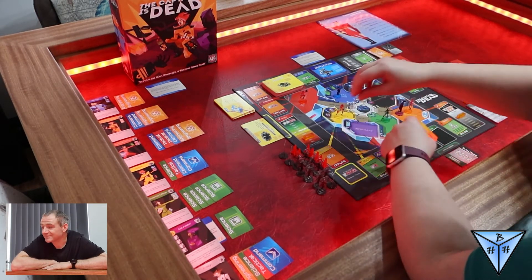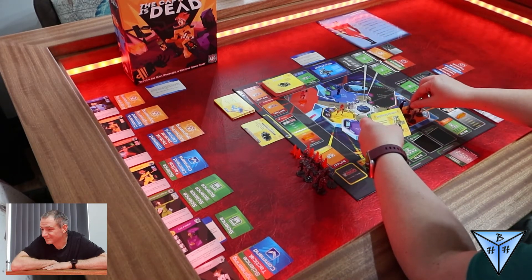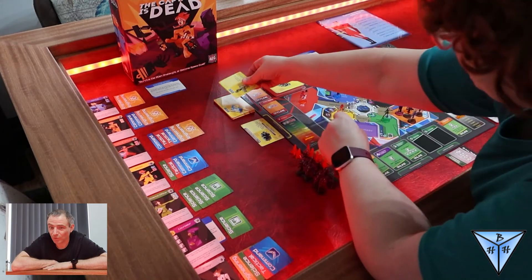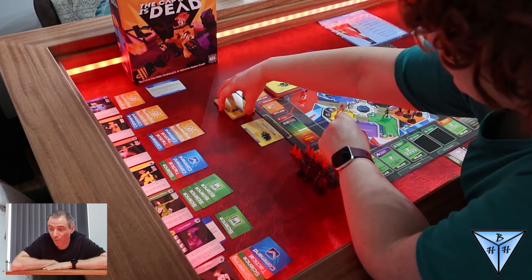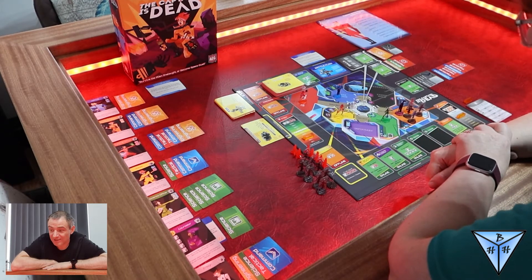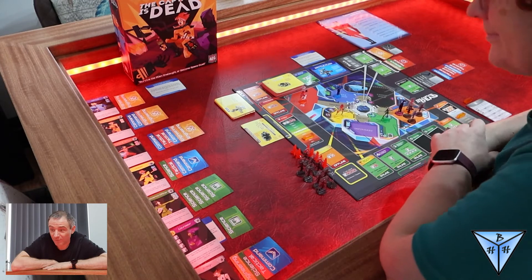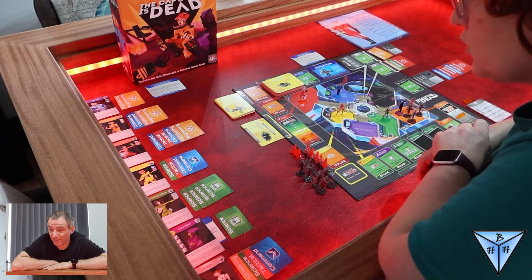Engineering intruders — add three hostile aliens to engineering. The aliens, aware of the hard work of the engineer, have now stormed the engineering section, trying to prevent the jump core being repaired and the escape of the Scuttlebutt.